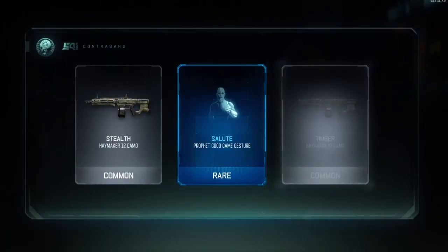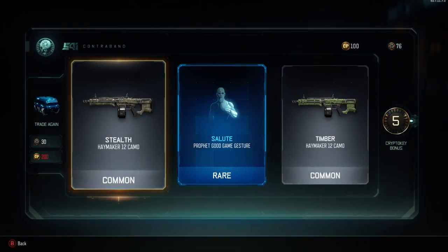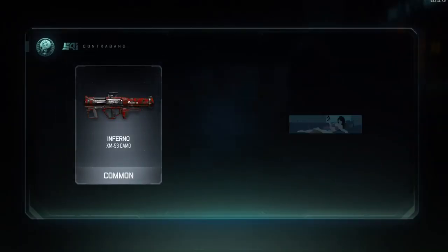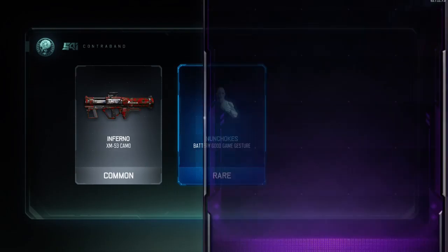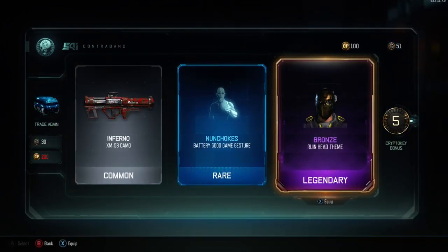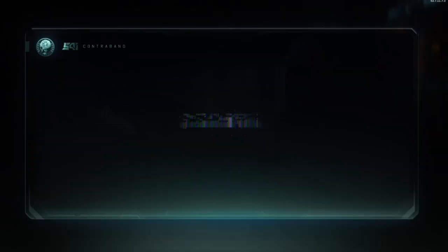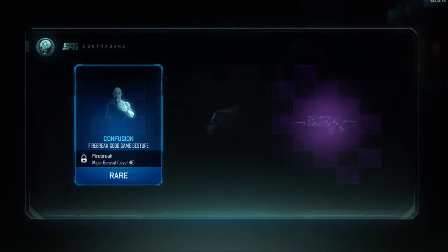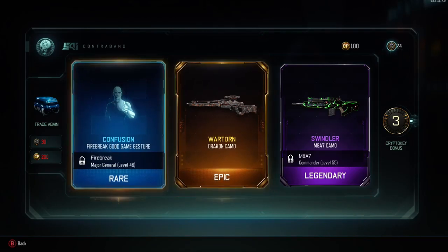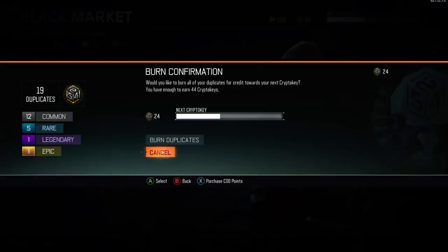I thought we got the same camo twice but it was just for the same gun — I'll never use either of those shotgun camos. An okay head. Bronze for Ruin — not bad. Got another taunt for Draken and Swindler again for M8A7 — that's a duplicate so we'll burn those right now and get some more crypto keys that turn into supply drops.